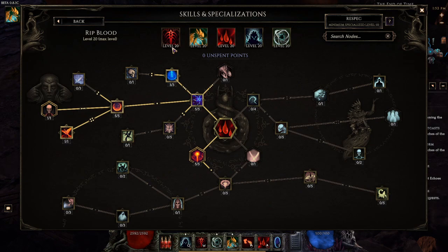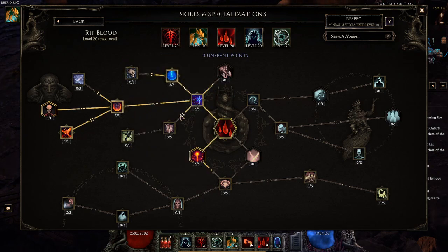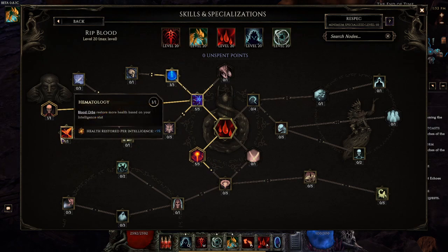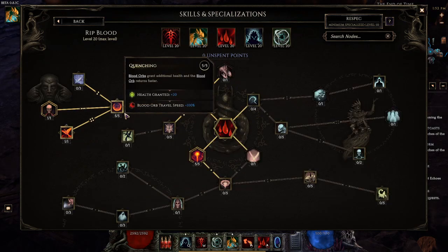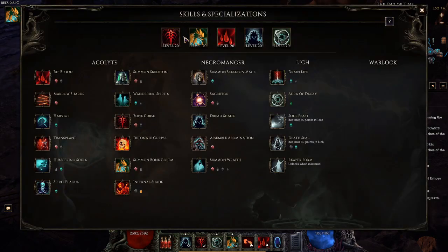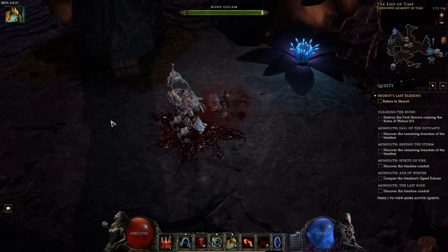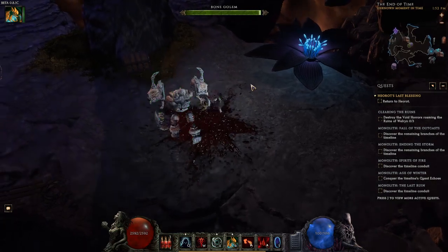For Rip Blood — this is very important. We take 5 points into Hemomancer, 3 points into Thirst for the minus 3 mana cost and cast speed, 5 points into Quenching for the Blood Orb so we get a ton of HP back when we use Rip Blood. Then 1 point into Hematology for Health Restored per Intelligence — this build stacks a little Intelligence because Bone Golem gets flat HP and damage per point of Intelligence. Then 1 point into Marrow Drinker so it always targets minions instead of enemies. We never target enemies; we always target our own minion. So no matter where we put our cursor — as long as it's in the general vicinity of the minion — we will always hit the Bone Golem and it will cause the Bone Nova. Very good quality of life.